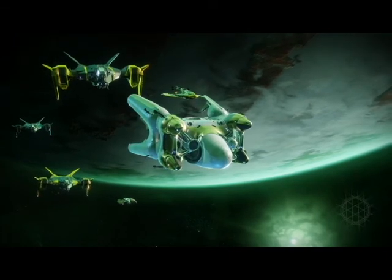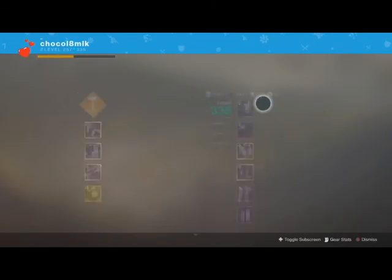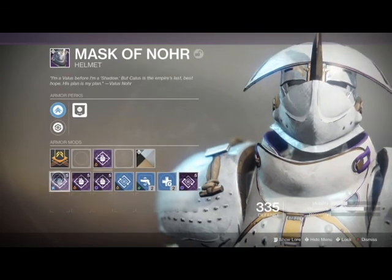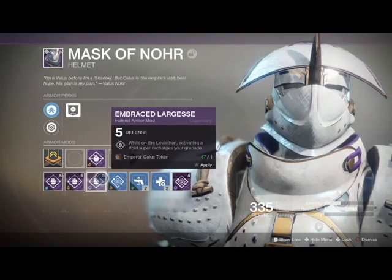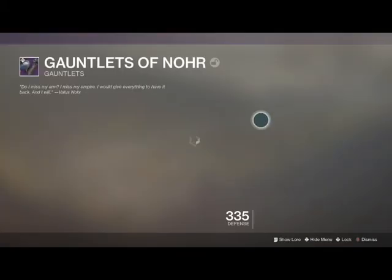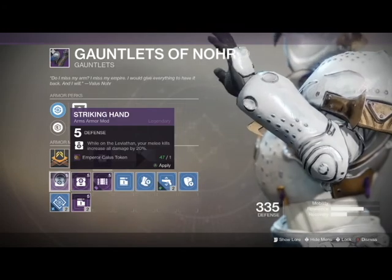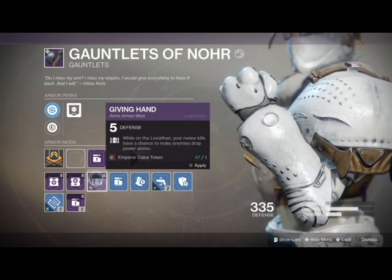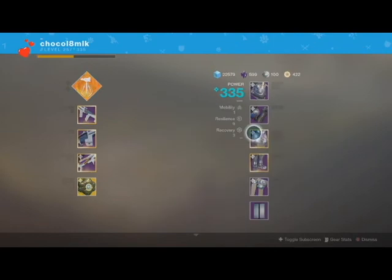Now, on to the raid mods. There's a full set of Titan raid armor. For the helmet, the raid mod is Radiant Largesse - while activating your super on the Leviathan, it automatically recharges your grenade, whether that's for your solar, arc, or void supers. For the arms mod, while on the Leviathan, your melee kills increase all damage by 20%, melee kills reduce incoming damage by 20%, and your melee kills have a chance to make enemies drop more power ammo. All three are pretty good.